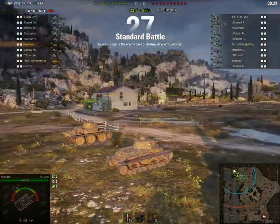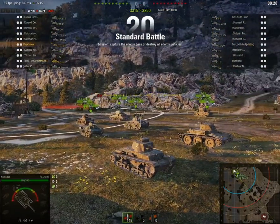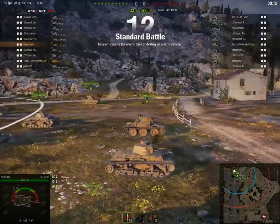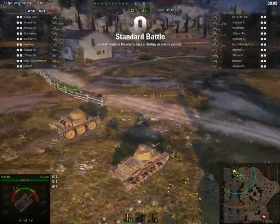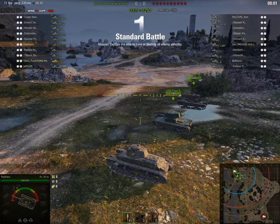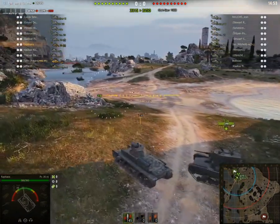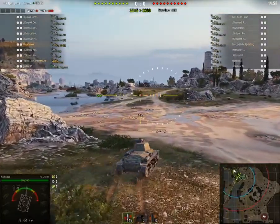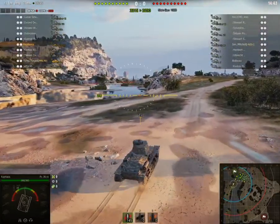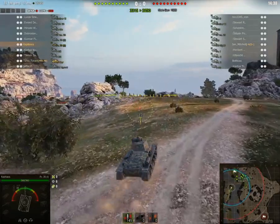G'day everyone and welcome to the second game for this day. I'm using the Panzer 35T, which is a tier 2 tank, and all the tanks around me are tier 2 as well. At this point in my gaming I tend to run off to the right side of the map. In later games I'd change and actually head more to the center or even the far left side, but generally what I do in this one is what I normally do in all of my earlier games.